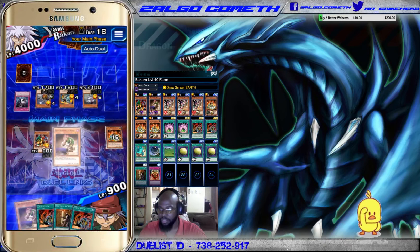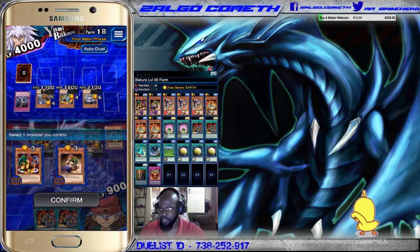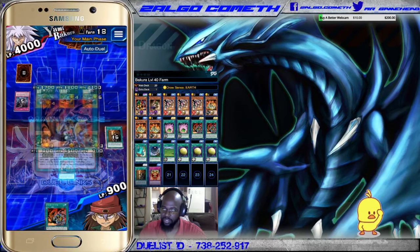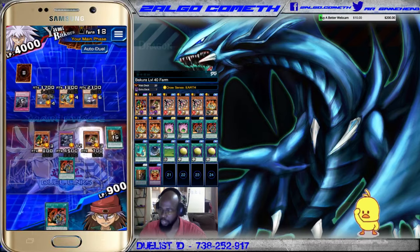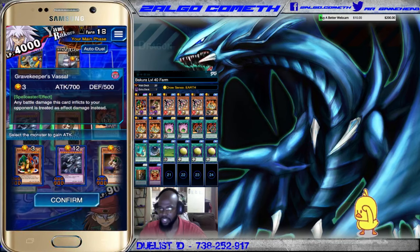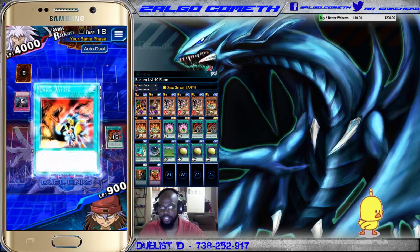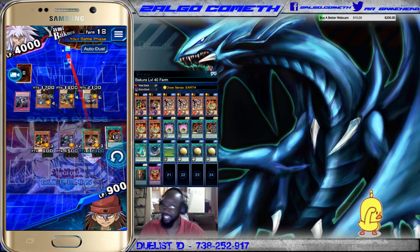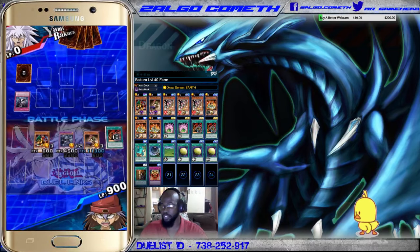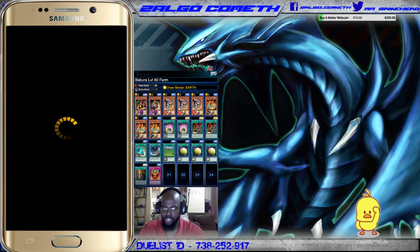Then we bring out Gravekeeper's Vassal, play Secret Pass to the Treasures so it attacks the AI's life points directly, and buff it up with both Union Attacks to push above 10,000 damage and get the duel assessment bonus for over 9999 damage. We go face — bada bing bada boom, you just beat level 40 Bakura with relative ease. That's effect damage as well, so if that was the only attack you did you also get the effect damage bonus.